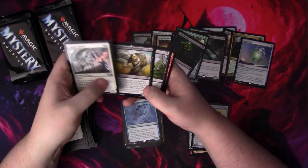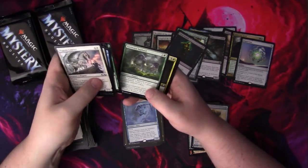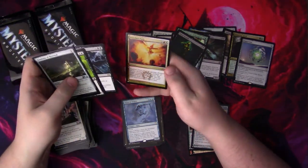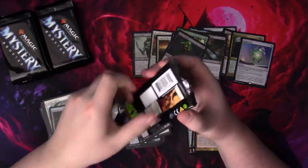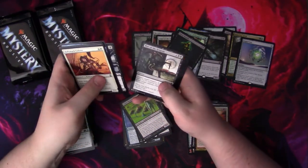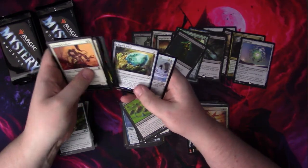Gray Merchant — Gary! How you doing? I don't know if he's gone up in price ever since the reprint — probably dropped in price. Fountain of Renewal. Cairn Wanderer. And a Mind Shatter — that really is Fury. We need the Rhystic Study to show up. We need a Demonic Tutor to show up. We definitely need a Mana Crypt to show up. That's just my own personal opinion, but it would be nice to see.